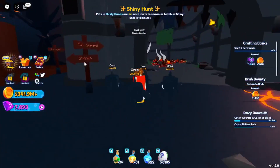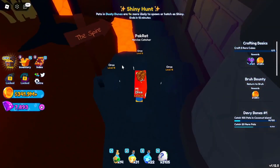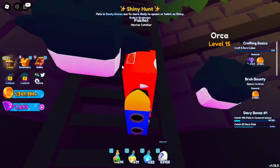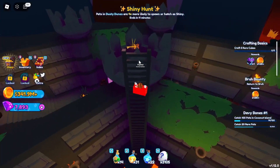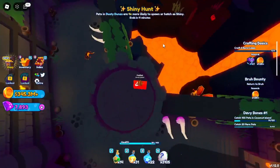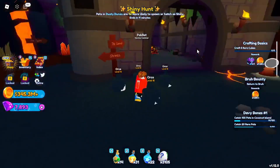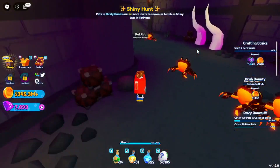When you spawn in Magma Basin, instead of going to the summit, head to the shrines and do the parkour there. You'll be met by a ladder — climb it, and you will see the key. Unfortunately you'll have to go all the way back around, doing the parkour again, then head over to the summit where the gate is.